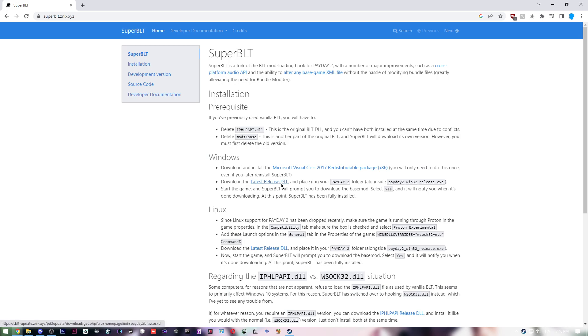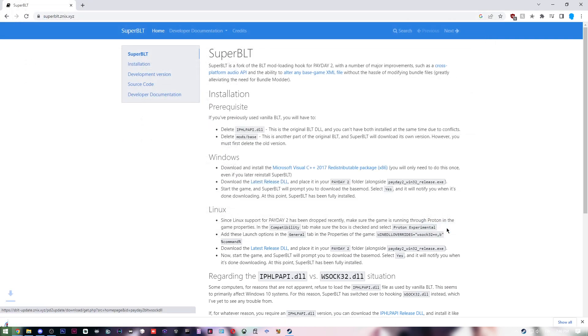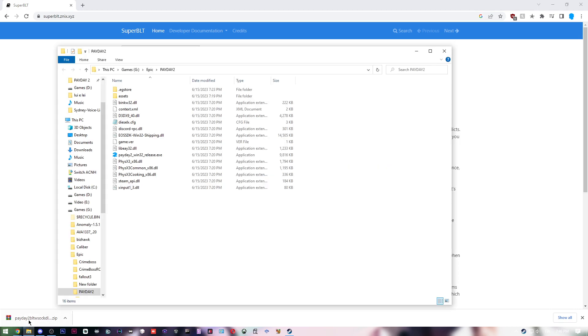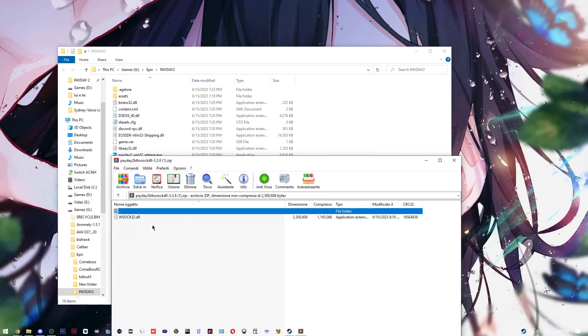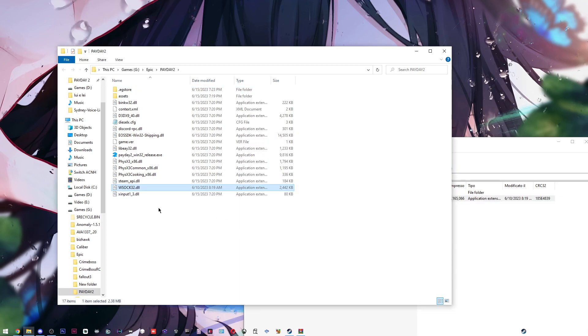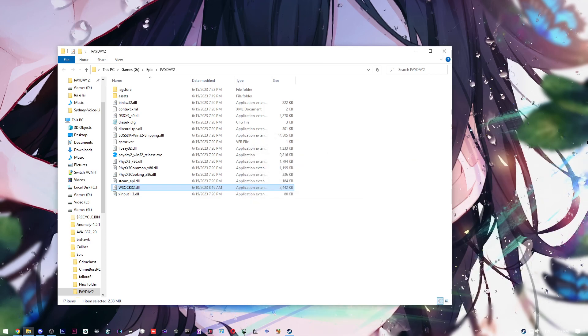Click on the latest release DLL, save it, and place it in your Payday 2 folder alongside the EXE. That doesn't mean dragging the zip file — it means you open the zip file, take the DLL file inside, and drop it into the Payday 2 folder. Then close the extraction program, which could be 7-Zip, WinRAR, or Windows Explorer.